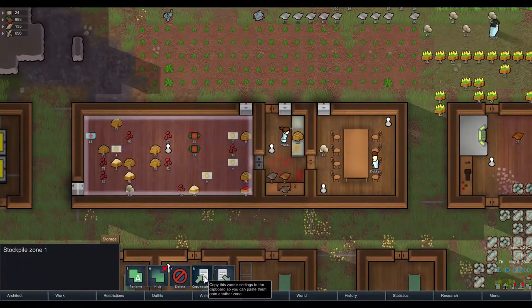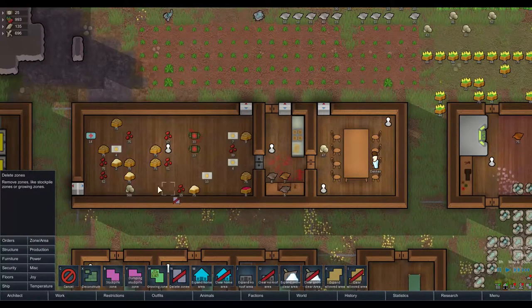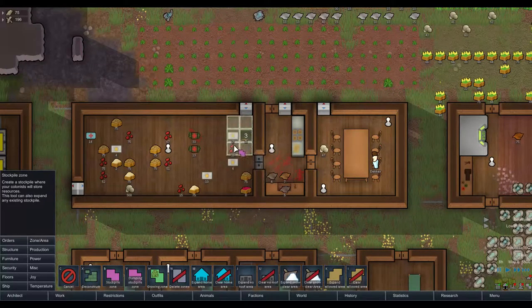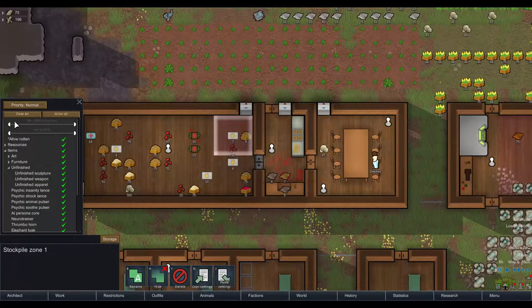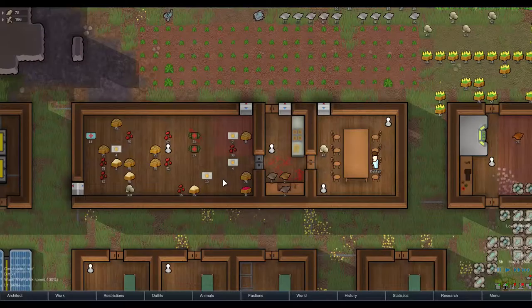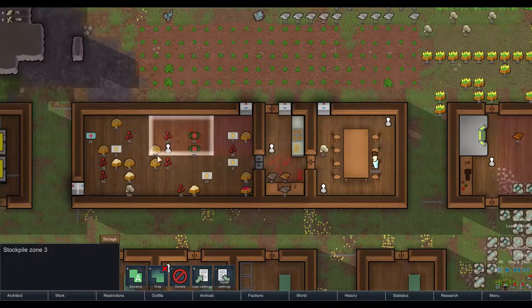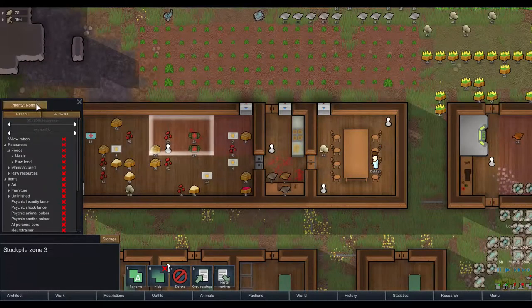Copy settings and we're going to make the zone a bit smaller. Let's delete it. We want six to nine spots — nine spots just for meals. Store, clear all, resources, food. We just want meals. And then down here a stockpile, we want 12 — actually 15 spots — just for clear, critical food.